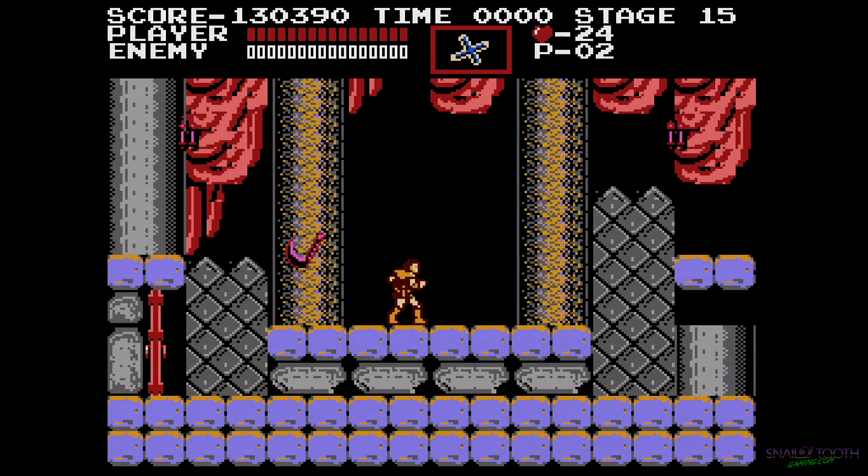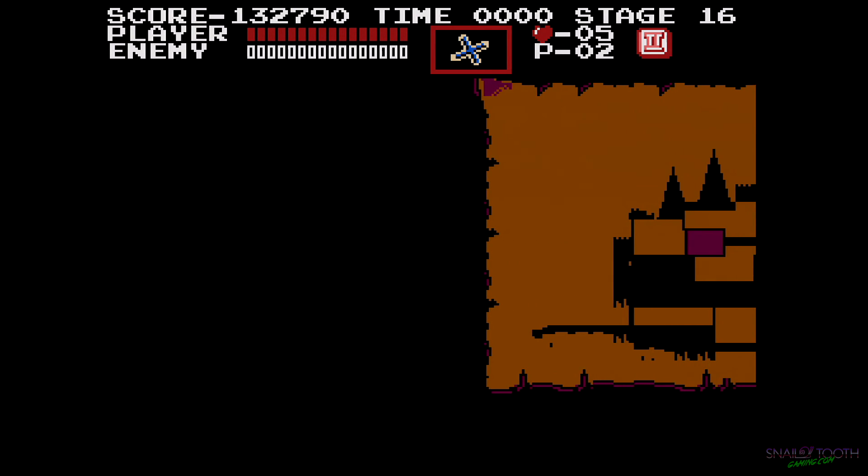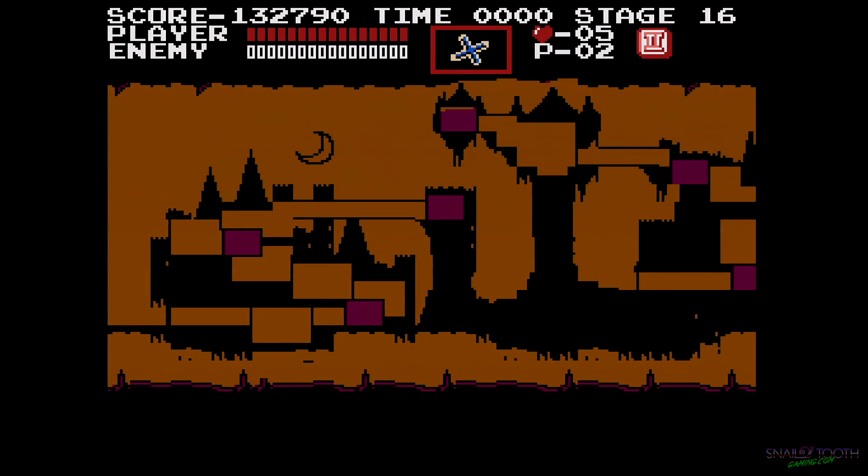If you want to see the holy water way, just look it up — there are videos on YouTube. Basically you stand on the edge of the platform I'm standing on now, and just throw holy water up onto that other platform, and the Grim Reaper gets stunlocked. And you can kill him that way.